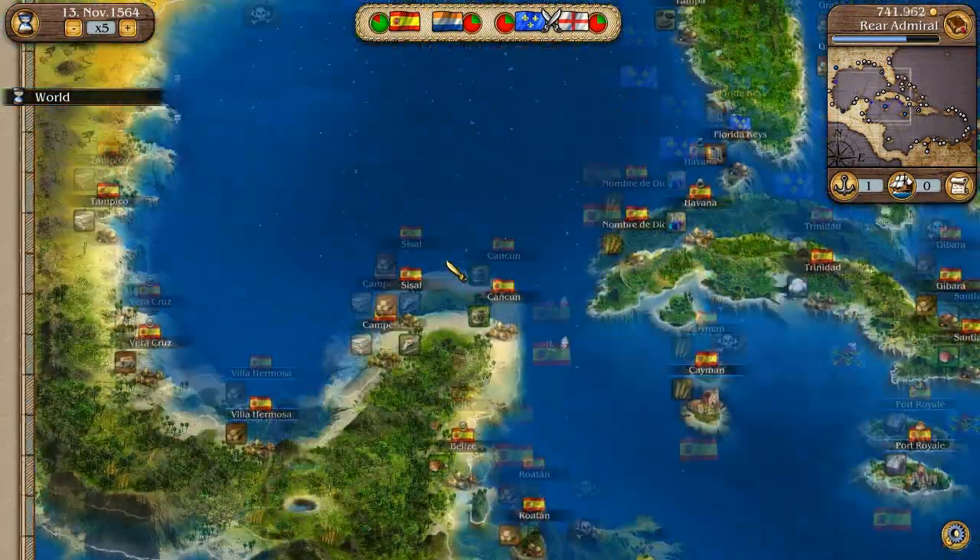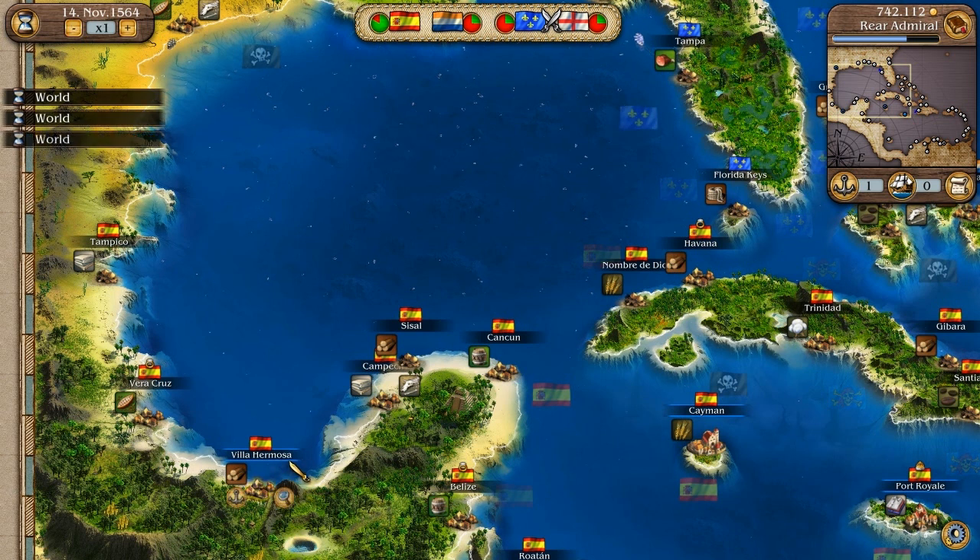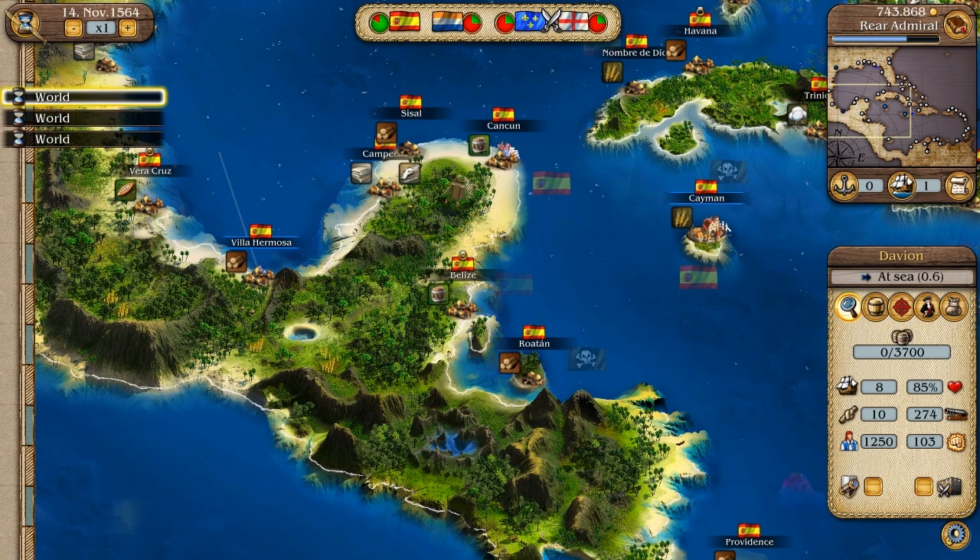Alright guys, welcome back to my latest episode of Port Royale 3. Last episode we just learned what these blue lines around the cities mean — they mean that we own warehouses there and that we can enter them right away.